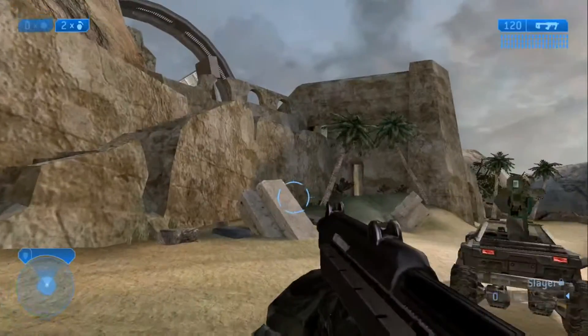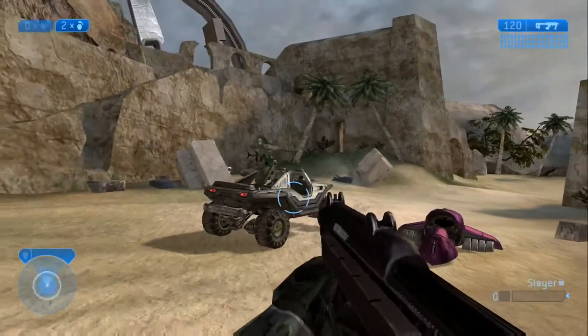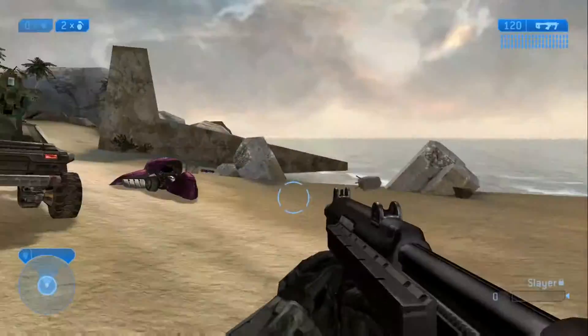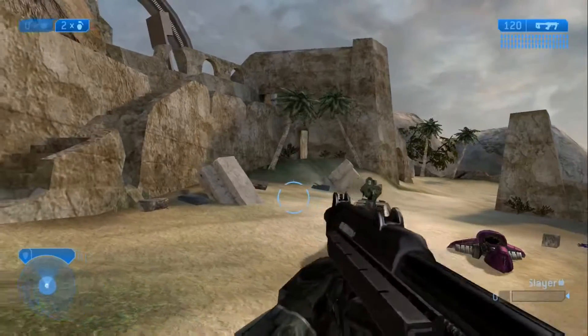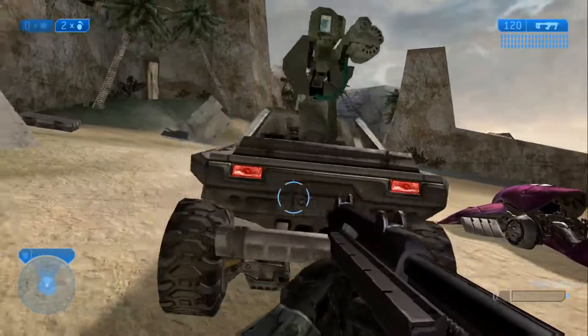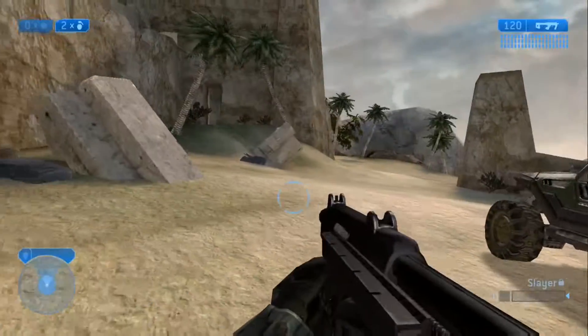This is a big team battle map but it's also a pretty good 4v4 map - very strategic. It's good for one flag, not really for two flags. It's very good for one-sided game types like one bomb and one flag. It's good for Slayer and Team Snipers. You've got the Ghost for big team battle along with the Gauss Warthog, which is overpowered and awesome.